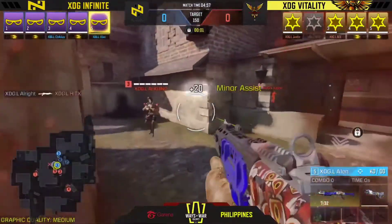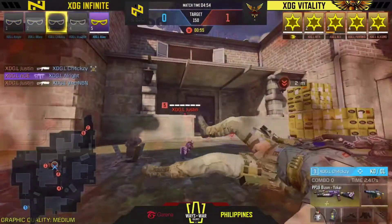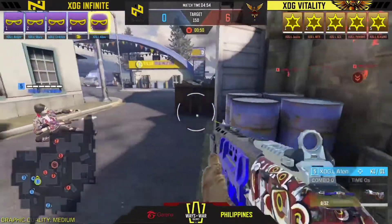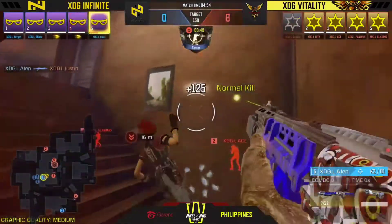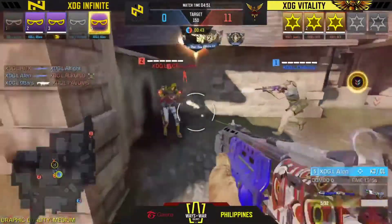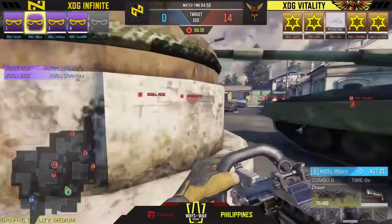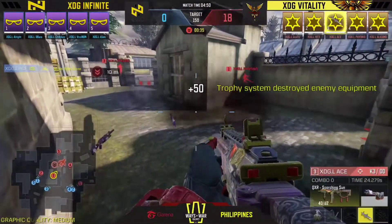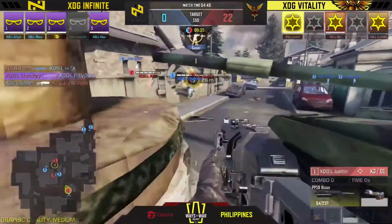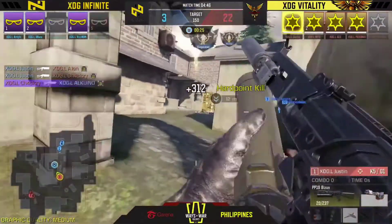Game one opens beautifully with a KRM to the face. Vitality on the red side, Infinite on the blue side at Standoff hotel yard. Alan looks like he's annihilating his opponents for XDG. Infinite is picking up highlight moments through Alan and his squad, but Vitality is the one accumulating most of the hard point time.